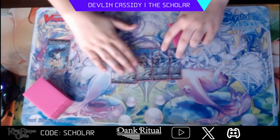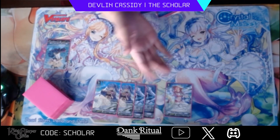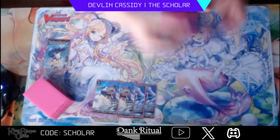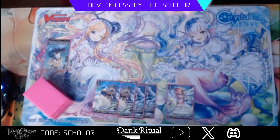Now to finish up the main deck going into the grade threes — we of course have our four Reindeers; you cannot play Highlander without having the four Reindeers. Anj is very good. If you don't know what she does: on attack, counter blast one, bounce any number of rear guards. If you bounce two or more she gains 10k. If you bounce three or more you get a force marker. And if you bounce four or more you search your deck for any normal unit and call it — that's really good because it says 'bounce any normal units,' so you can pick theirs along with yours.